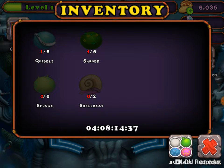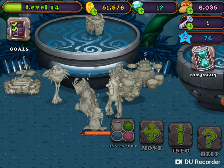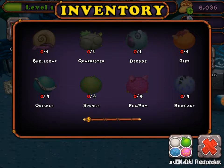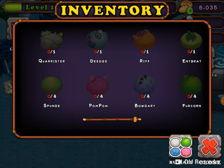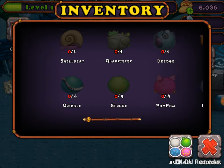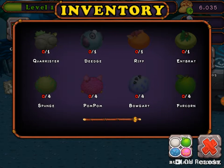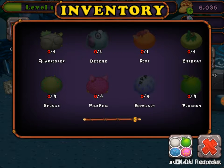He needs 2 sponges, 2 shell beads which I can't get yet because I'm not on the water island, and 6 sponges. Let's see what the frog needs — one of each quad element, 4 quibbles, 4 sponges, 4 pom-poms, 4 bogus and 4 fair cords.